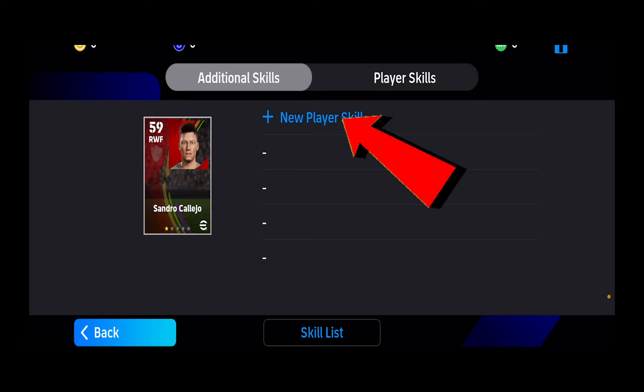From inside Skill Training, I need to click on New Player Skill with the plus icon. If I click on it, I can add new skills. But the reason I can't add a new skill right now is because I don't have a skill token. At the top right corner, you can see a little green icon — that is basically the skill token. To add new skills, you need a skill token.